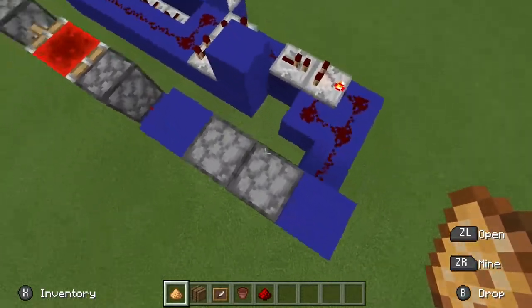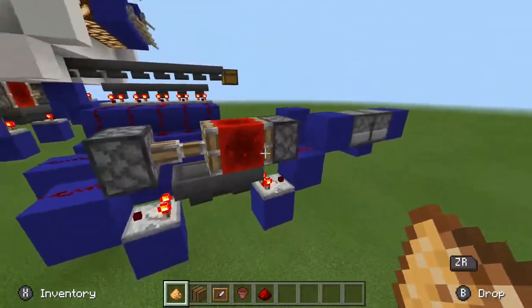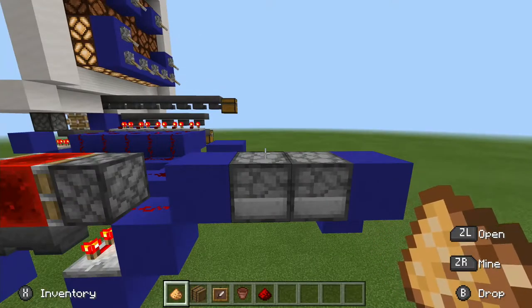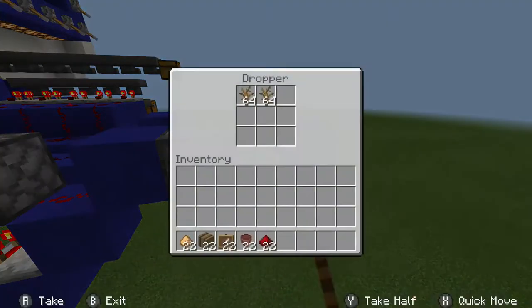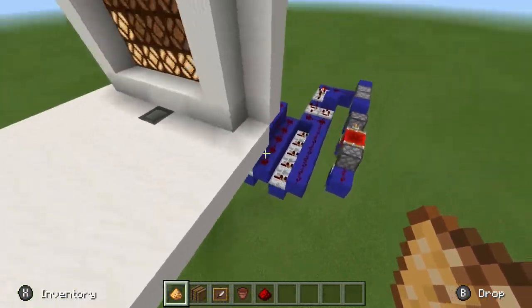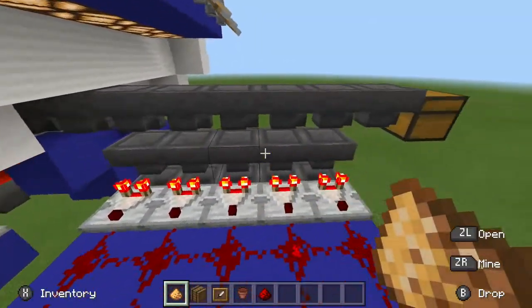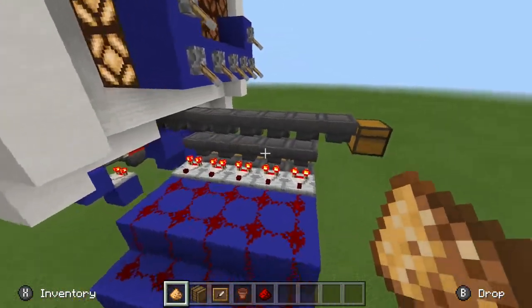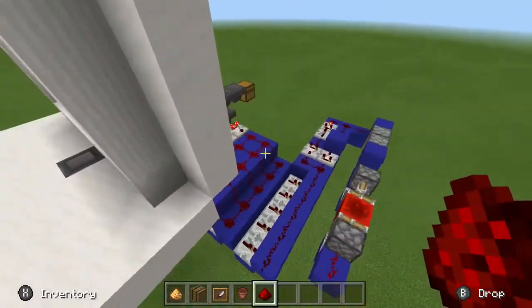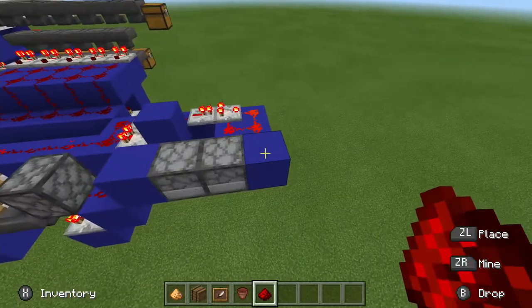Take all the items from this dropper and put them into this dropper. If there are no items in the dropper closest to the clock, then your virtual pet has died because you haven't fed him. But if it is full then you are completely fine. Now if you put in one of the items your virtual pet eats — the five items or more or less, whatever you've used — if I put in a piece of redstone dust, you should see, might take a few seconds.